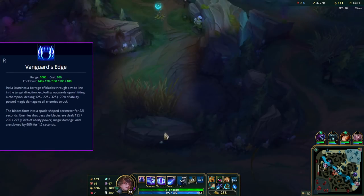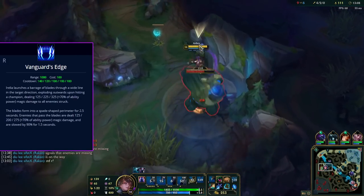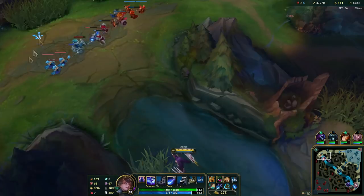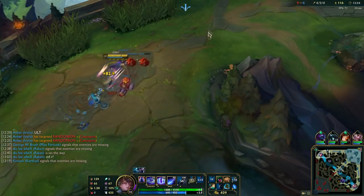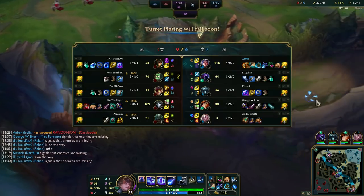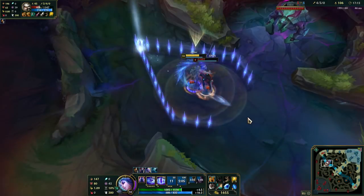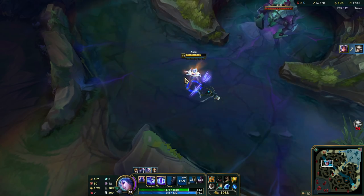Last but not least we have Irelia's ult, Vanguard's Edge. She throws a bunch of blades that do damage and mark the enemy, and if the enemy tries to escape the triangle they get slowed. For the standard combo, try to ult the enemy when you already have some stacks. The full combo looks like this: ult, Q, E, Q, W, Q. You can play around with it — for instance, skipping your W entirely, or starting with E, Q, ult, Q, Q — but it all revolves around that style.